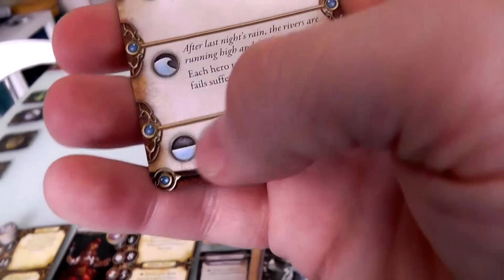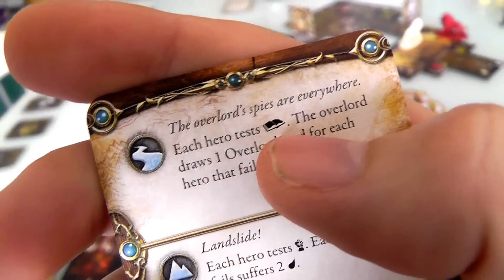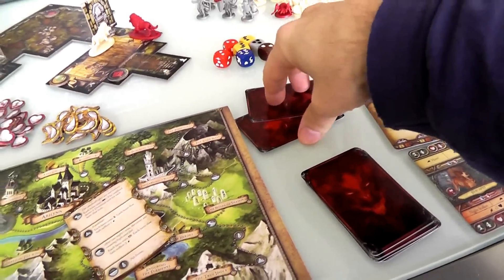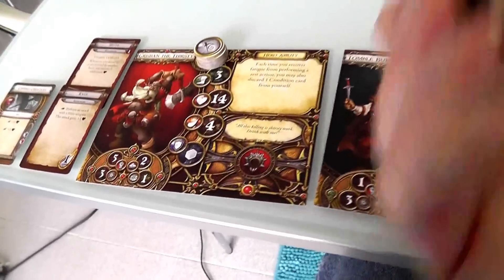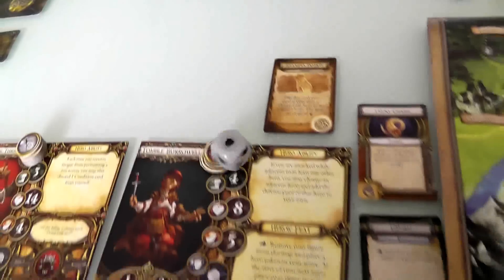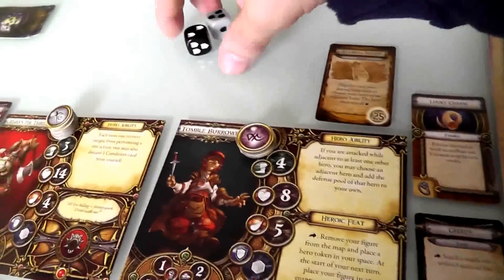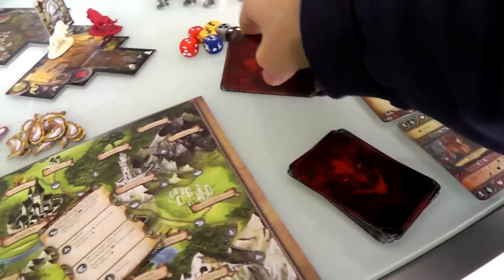We draw another travel card. The Overlord's spies are everywhere! We test Knowledge again, and the Overlord gets an Overlord card for every hero that fails. Normally at the beginning of an adventure, the Overlord gets a hand equal to the number of heroes — so two heroes means two cards. The dwarf rolls a 3 and a 5 — fail. The thief also rolls a 3 and a 5 — fail. Two spies saw them coming, so the Overlord starts with four cards instead of two.